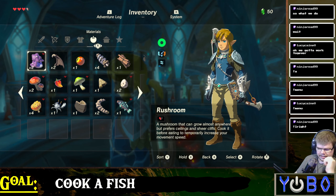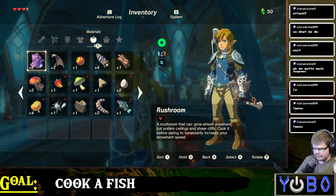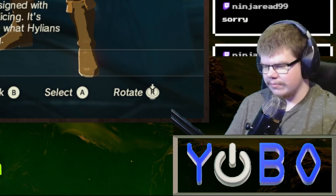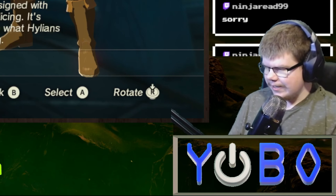We're back into the inventory. Fish is in the bottom right, so you're going to have to move to the bottom right to pick it up. All right, we're going way far left now — we're in the weapons inventory. I don't think you want to cook a Lynel sword, but you do you.